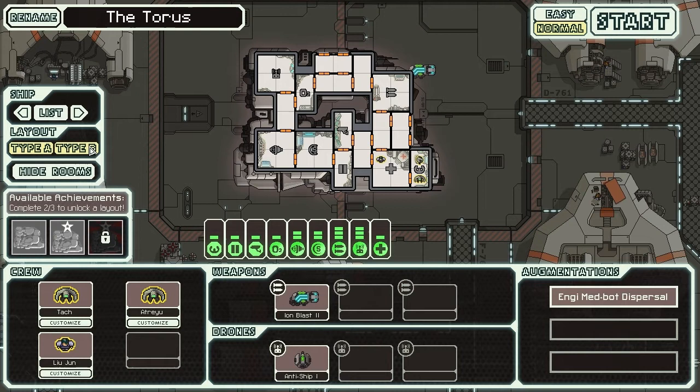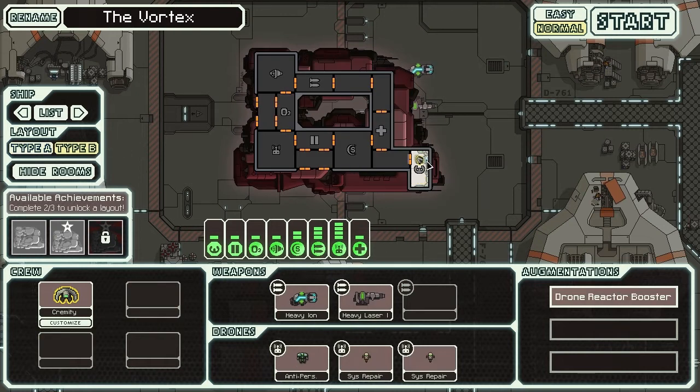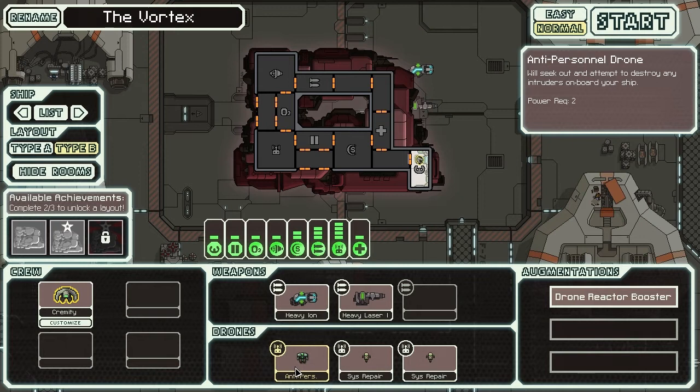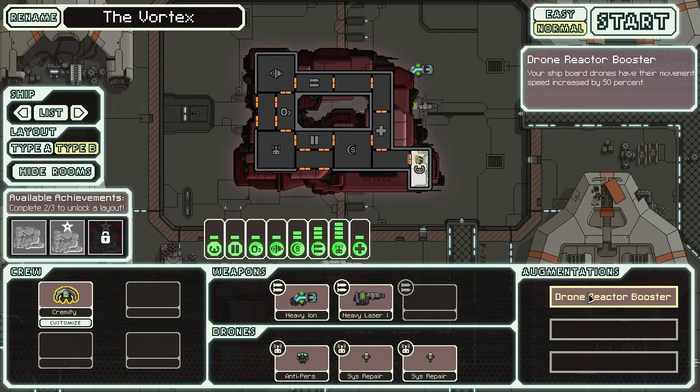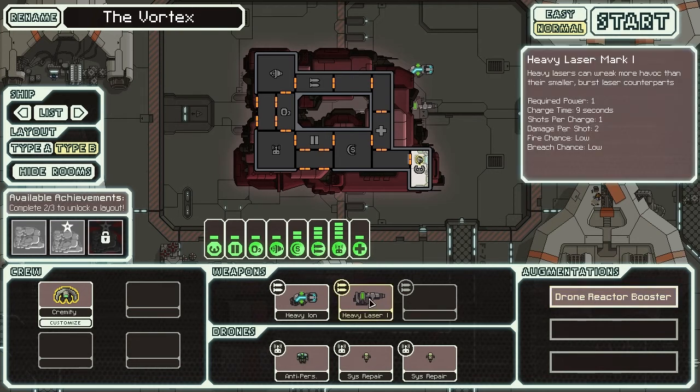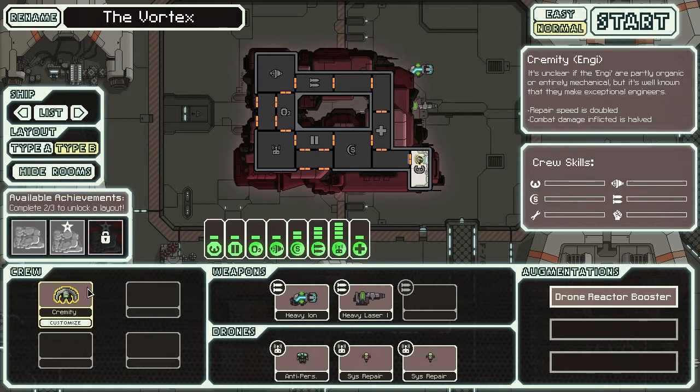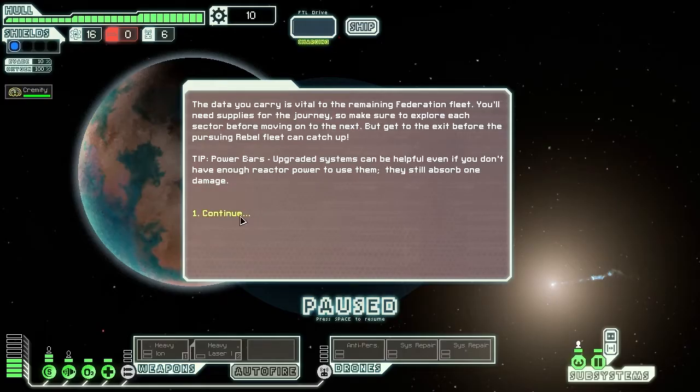I wanted to show you this new layout we've got now. For this we've only got one crew member, we've got two weapons and we've got a hell of a lot of drones. We've got an anti-personnel drone, system repair drones so they'll actually do every repair for me, and shipboard drones move 50% faster. I've got a heavy laser which is 2 damage per shot but only fires one shot, and the heavy ion from before. It's quite sad that I've only got one person now but hopefully I'll be able to pick someone up quite fast.